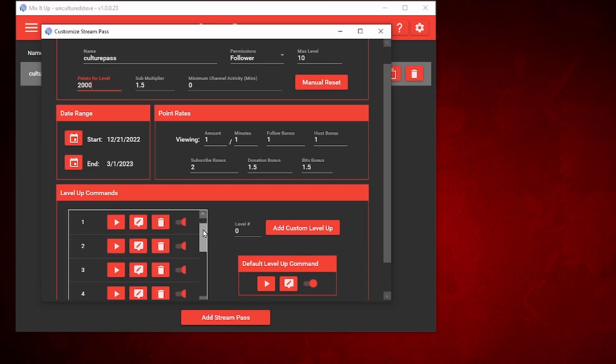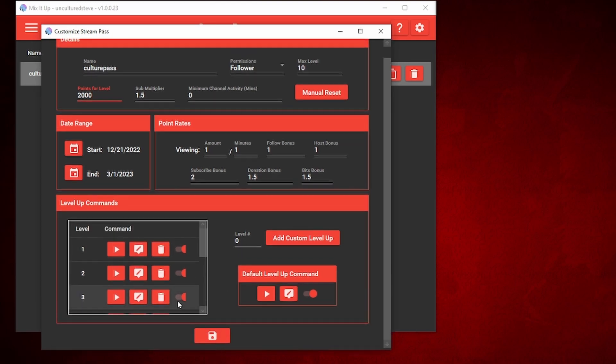Down here are the level up commands. Yours is probably blank right now. So we're gonna go over here and add a custom level up. Click on the zero, add the number one for level one, click on 'Add Custom Level Up,' and you'll see it appear. Then click on 'Edit Command.'